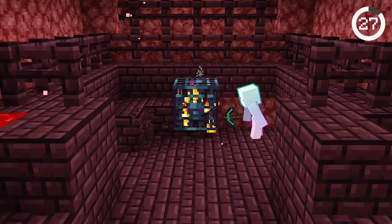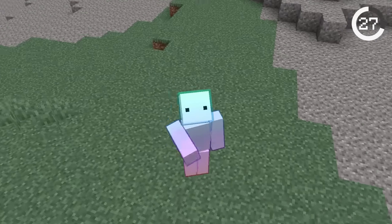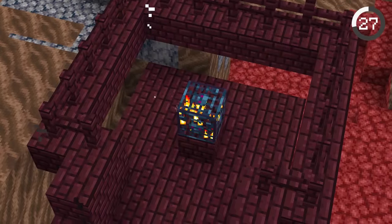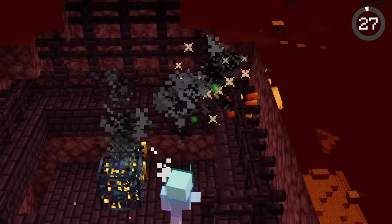Why do speedrunners break the blocks under the blaze spawner? It turns out by breaking the floor, the blazes have a larger area to spawn in, leading to more spawning. This way you can save time and get blaze rods quicker.